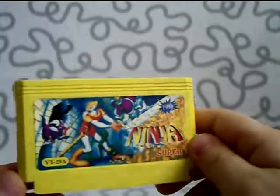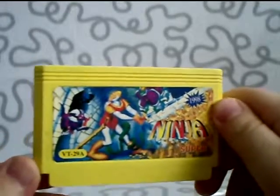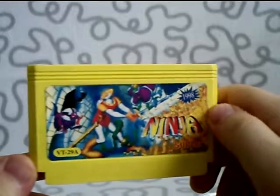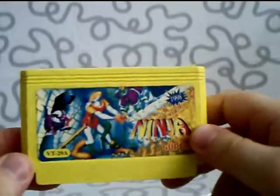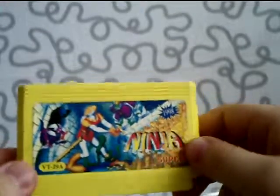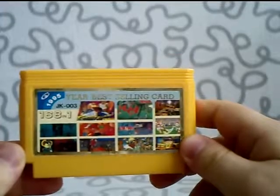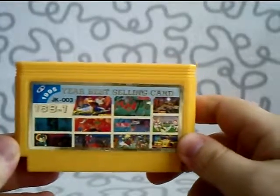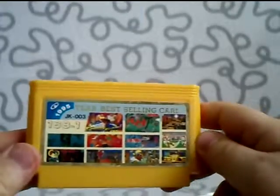Ninja — it contains a ninja game. As you can see they use the front artwork from a game called Dragon's Lair, but it is a ninja game inside. It's a pirate way to go but it's not far off anyway. One more pirate cartridge — 168 in 1. It says year's best selling card, 1995. This is actually pretty good and contains a lot of big games, so this is a good buy.